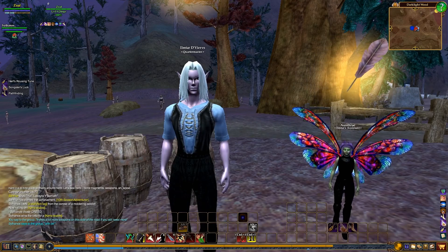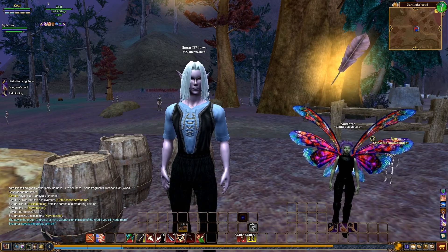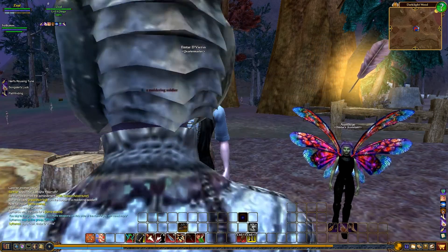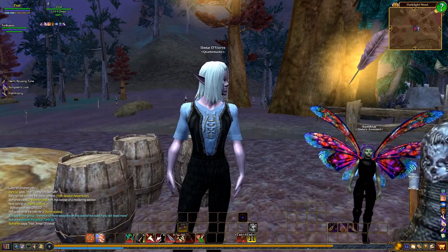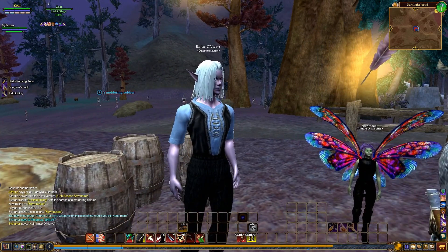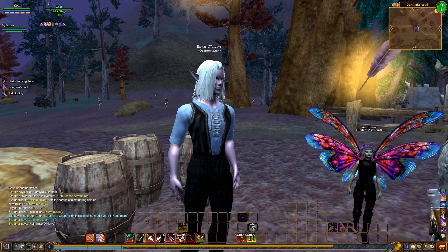Hey guys, welcome back to another episode of EverQuest 2. We are standing in front of the Quartermaster Dark Elf. We've already done a couple quests in his line — he had us go over here and kill a couple of these skeletons. The first time to get some bone chips, the second time he wanted us to get some weapons that have fallen off that we can give to our pets.